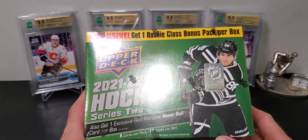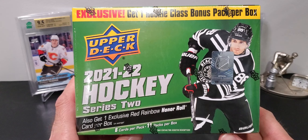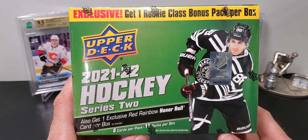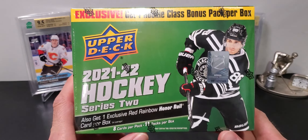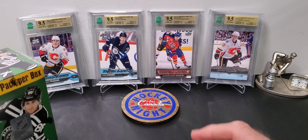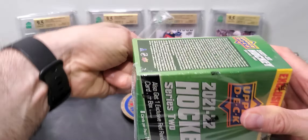Welcome back to the channel. I went on a road trip across the border — headed to the Chicago area, watched a Cubs game, and stopped at a few Targets. I grabbed a couple of these Target-exclusive Mega Boxes. The difference between these and the Canadian version you see at Walmart is the Rookie Class Bonus Pack is different, and there's also a Red Rainbow Honor Roll card per box. These were $39.99 US dollars, which works out to around $50 — slightly cheaper than Canada, maybe $5 or so.